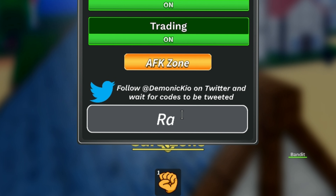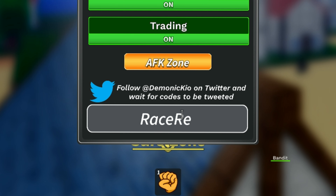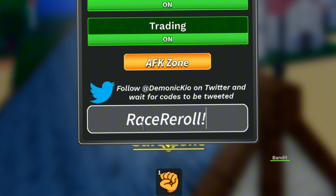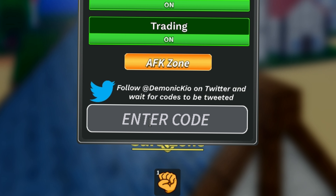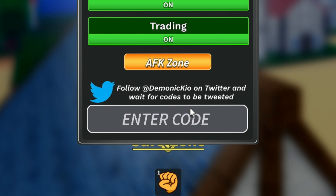The fourth code is 'three three role' with an exclamation mark. It's not confirmed whether the developer will add this or not, and currently this code is also invalid. So only these codes have been added for this update. That's it for today's video — thanks for watching, bye bye!